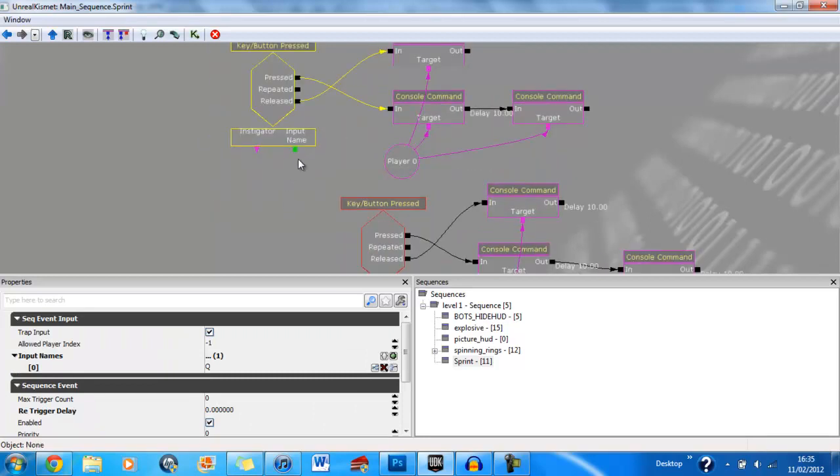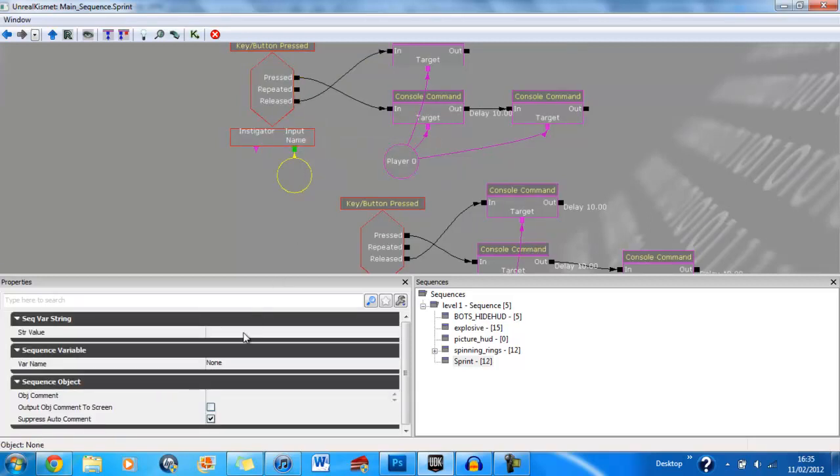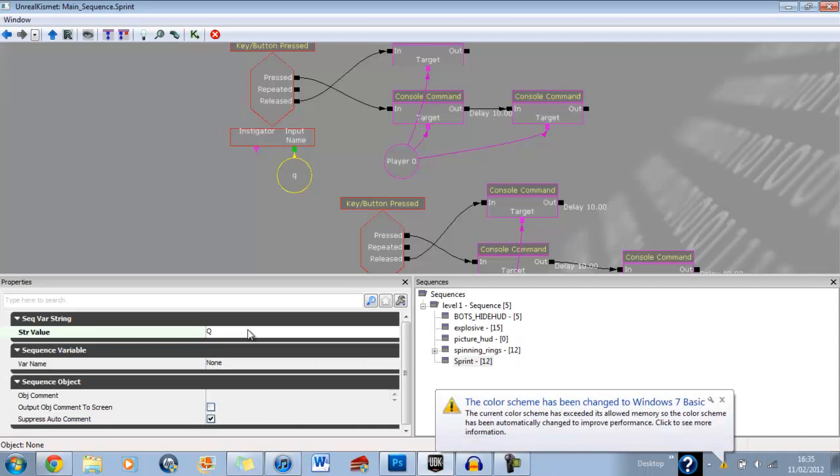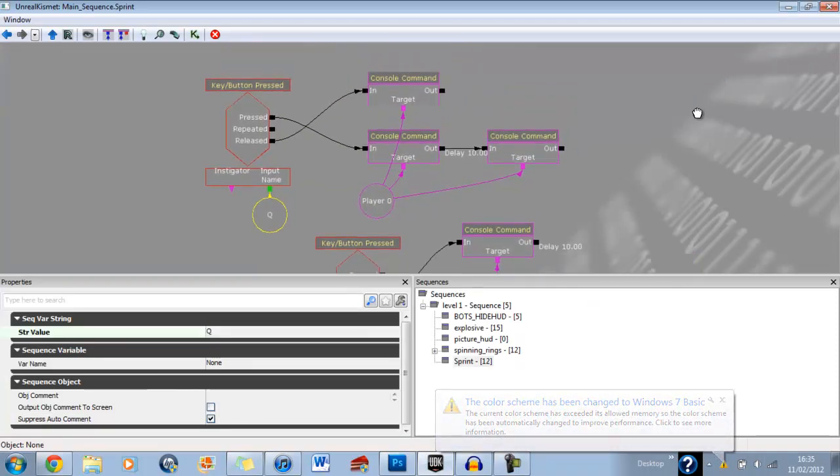Just here where it says input name, add a new string variable and type Q. Actually just delete that and make sure you hold down Shift+Q — so that's a capital Q, which makes it more interesting.